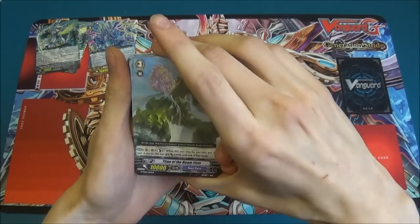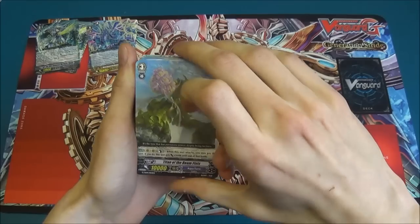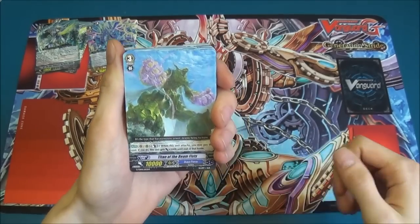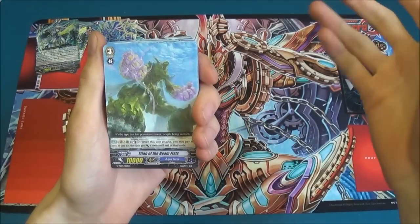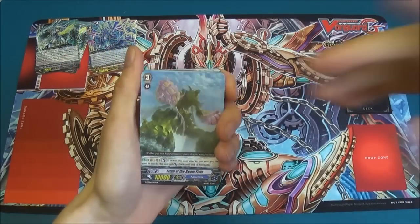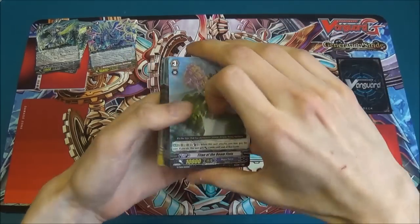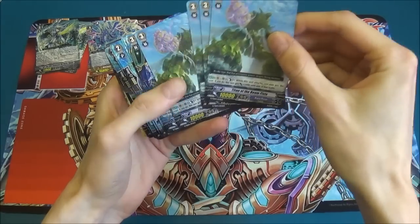Next we've got Titan of Beamfist, who, if counterblast one, he gets 3000 power. He's a grade three who works on the rearguard, so with his ability he can take down a vanguard that has been crossrode, who would be at 13,000, and you get four of him.